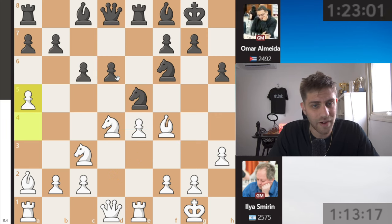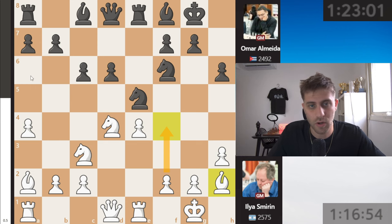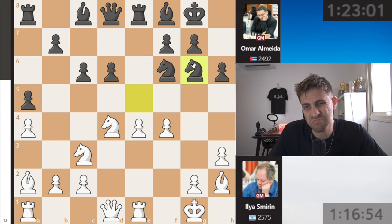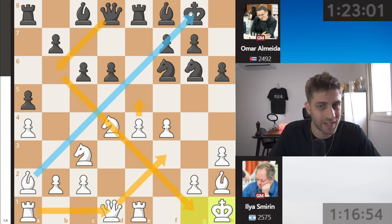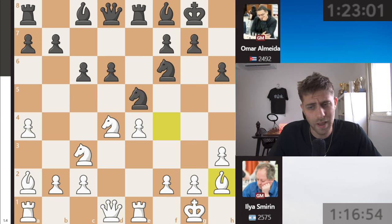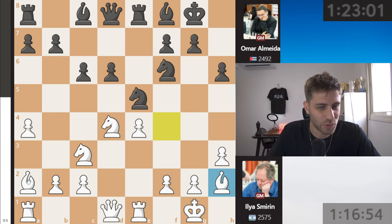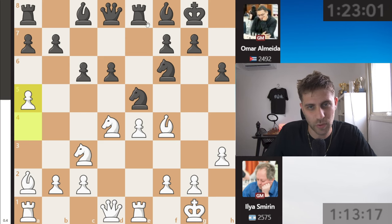He played knight e5, and now a5 was played. I'm not sure about this a5 move by Ilia Smirin, because bishop h2 was much better — f4 would be the next move and I'm not sure black is well prepared for that. For example after a5, if black plays f4, knight g6, king h1 just to avoid the diagonal from the queen, and then queen f3, rook a-d1, and e5. This bishop is controlling everything on this diagonal, so bishop h2 seems very strong for white.